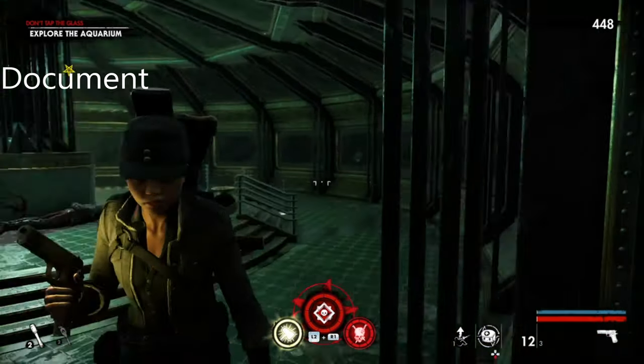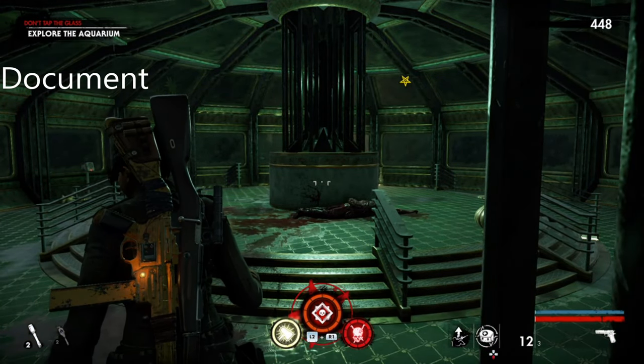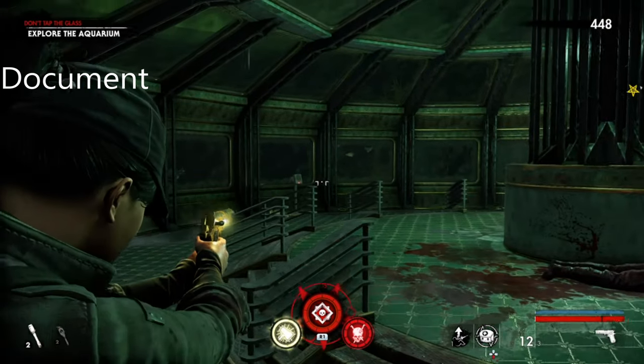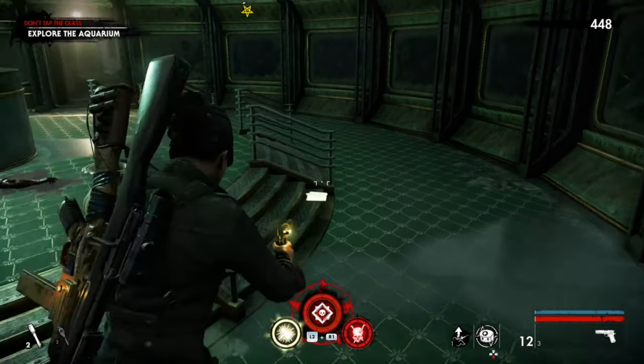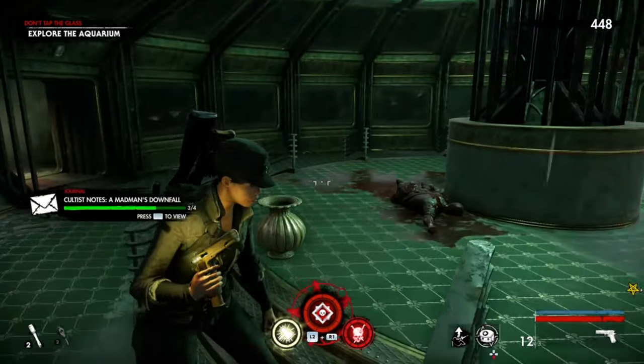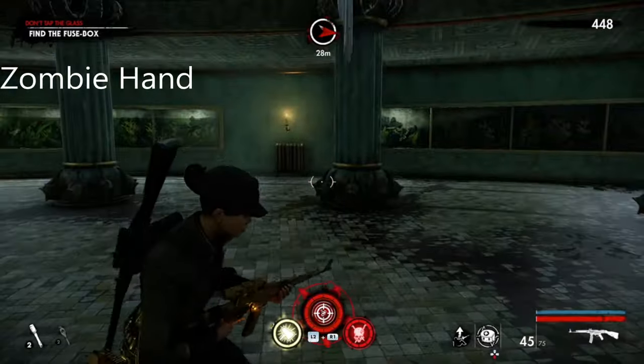This is mission 4, chapter 3, and this is the aquarium. The first collectible is the document, and it's basically opposite the speaker — it's just right here when you come through the first room.